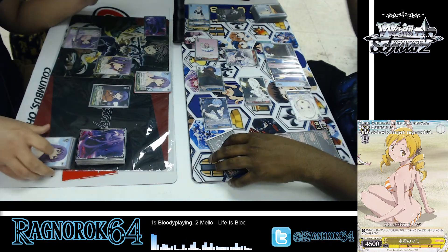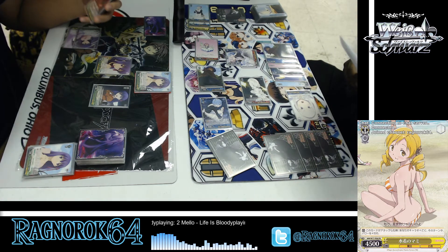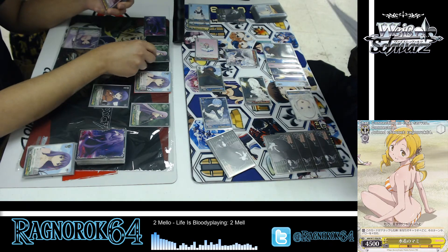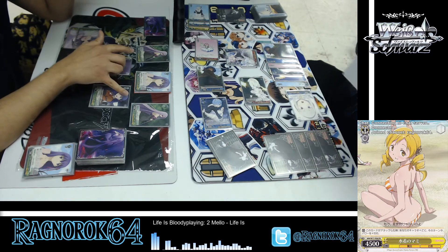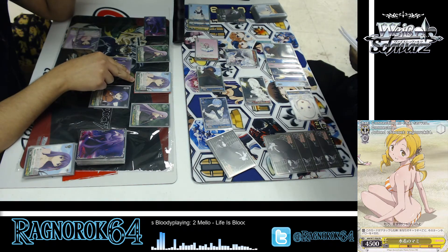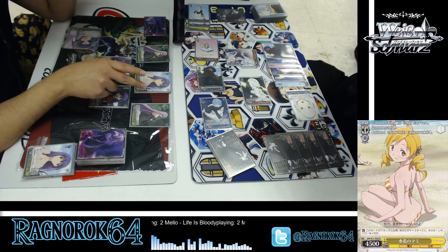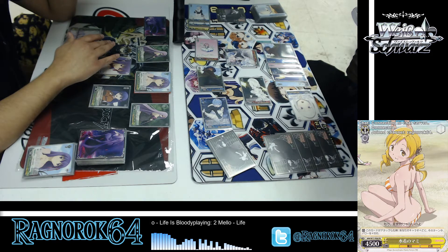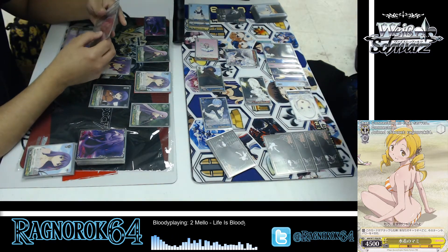Pay one. These two can't side. The Sakura is one another — green character attacks, it gets 1,000 power this turn. And climax combo: when the daily visits places in climax area, search my deck for one green character, reveal and shuffle my deck afterwards.